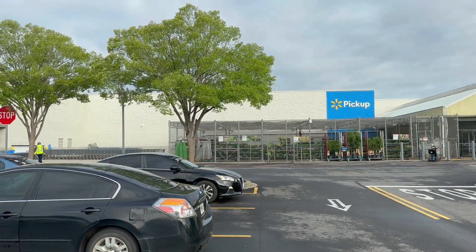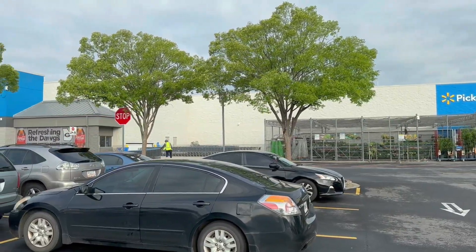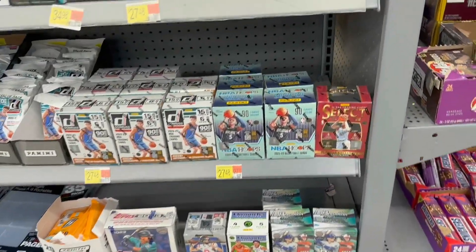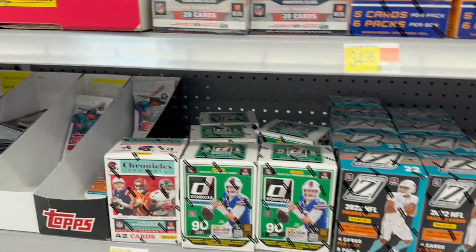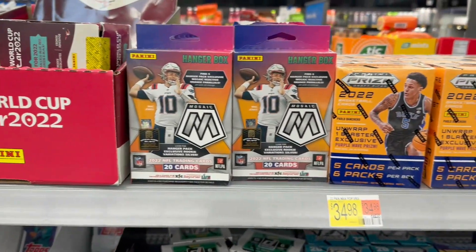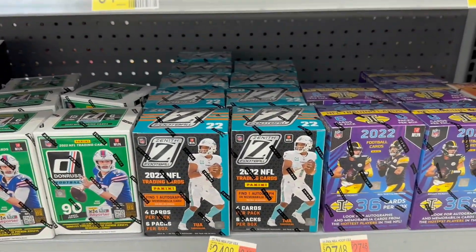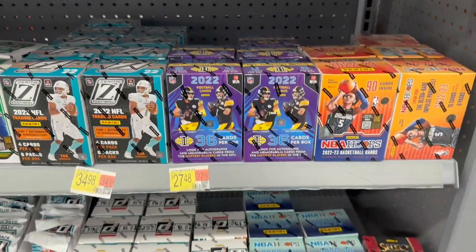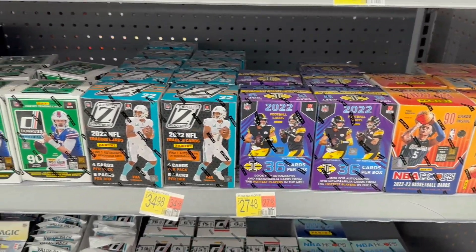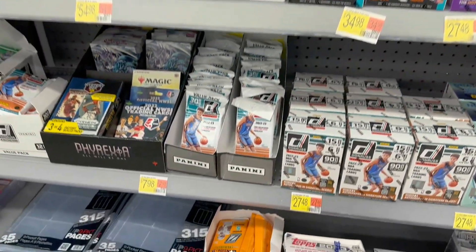Next we're hitting up a Walmart that has always been very hit or miss, but they're actually a little stocked today — more so than usual for this location. We got mosaic football hangers, prism draft picks, basketball, donruss football, and zenith NFL blasters — first time I've seen these in the wild.